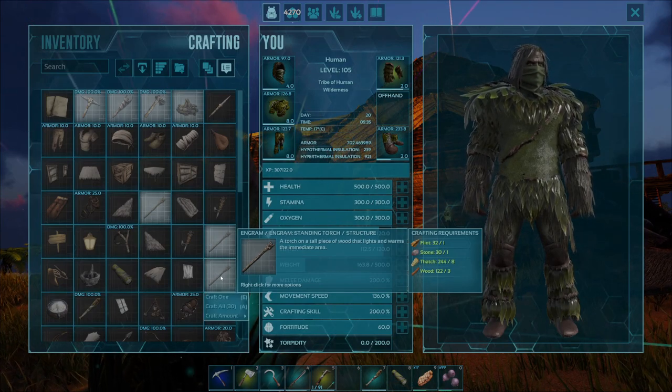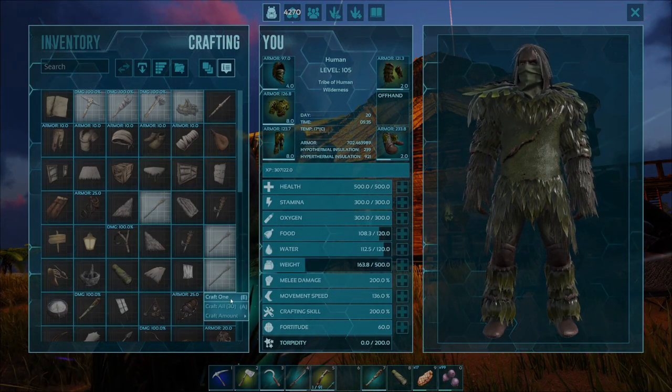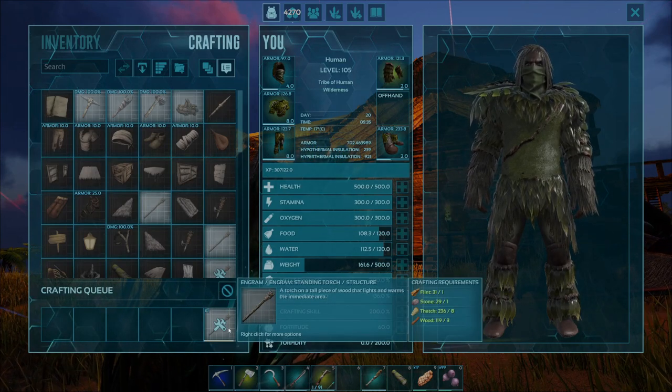Another way to do that is by right clicking on the engram, coming down to craft one, and left clicking, and it will also craft a Standing Torch.